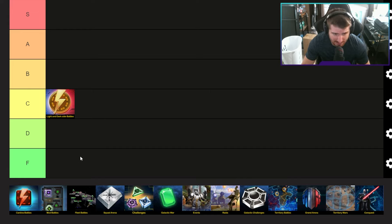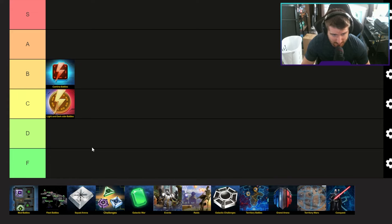Increasing sims to eight or ten a day would bump it up at least a couple of tiers, but it's not going to reach S tier because it's just not exciting. Cantina Battles — I'm going to put Cantina Battles in B tier. I prefer farming characters in Cantina because there's no cap on battles, so you can farm characters much faster. Cantina tokens mostly go into Shard Shop currency. It might be higher if I didn't have to farm Signal Data there.